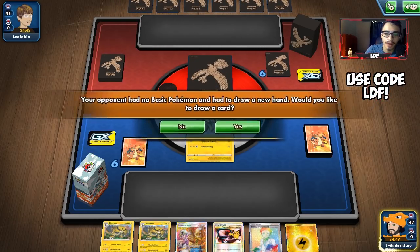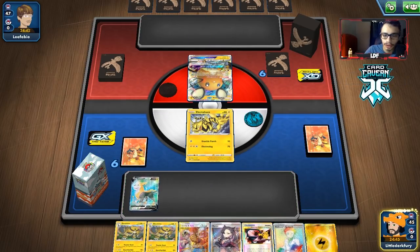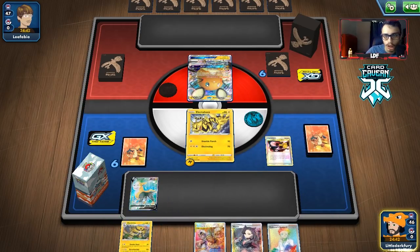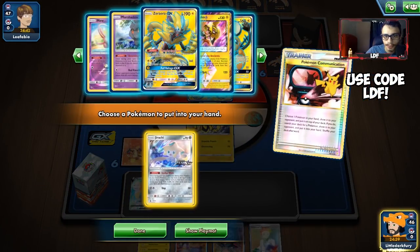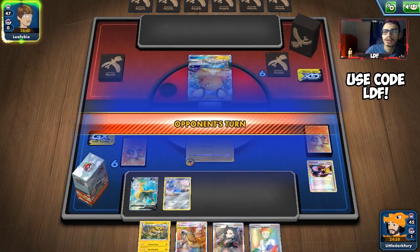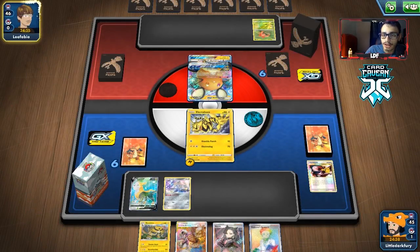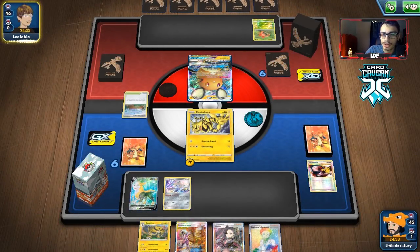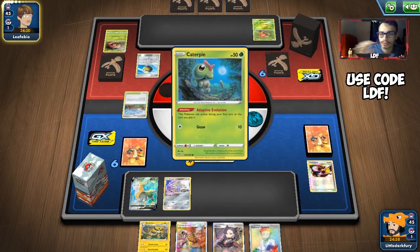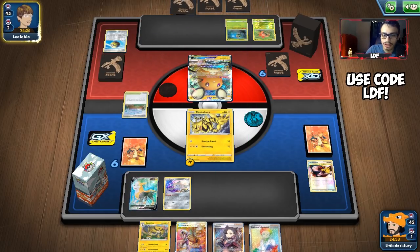They're going to Marnie me, which is a little annoying. Now we don't quite as easily have it. We'll just go Research and hope for the best. I want to knock out the Dedenne here — that would be really big. They opted to put two Metapods down and just pass. We drew the Electrified Bolt — we don't have to look for that anymore. We check for Thunder Mountain in the deck.